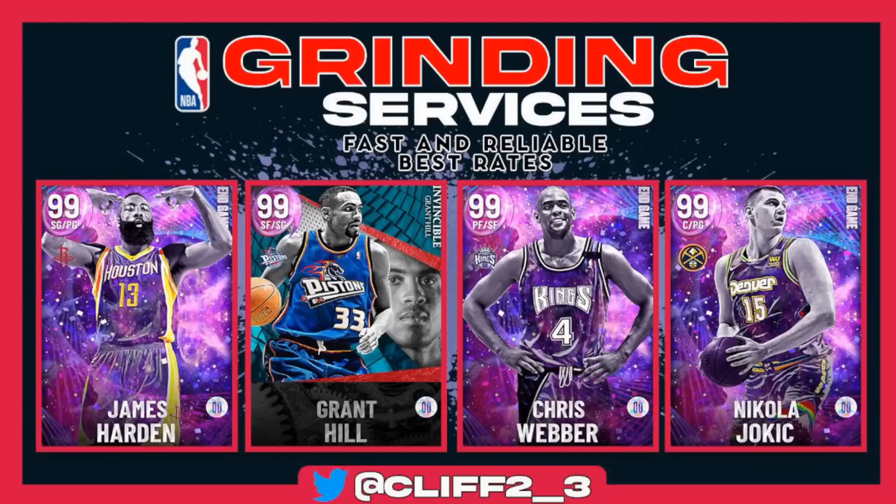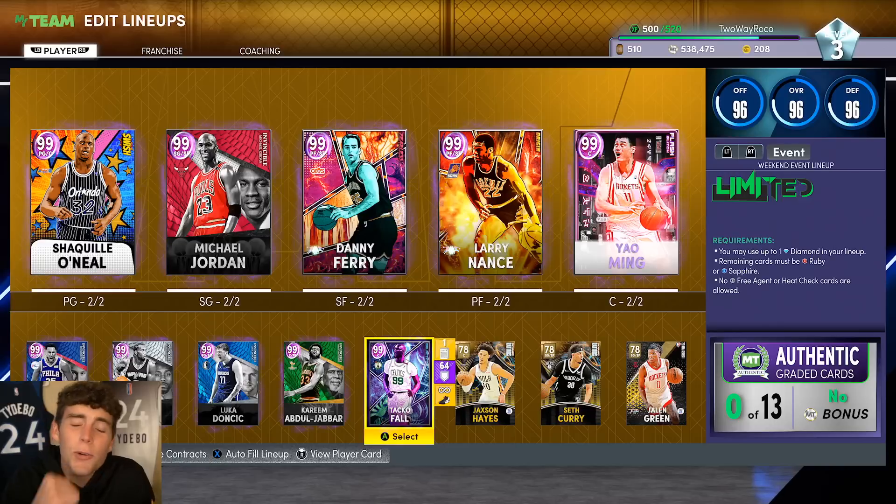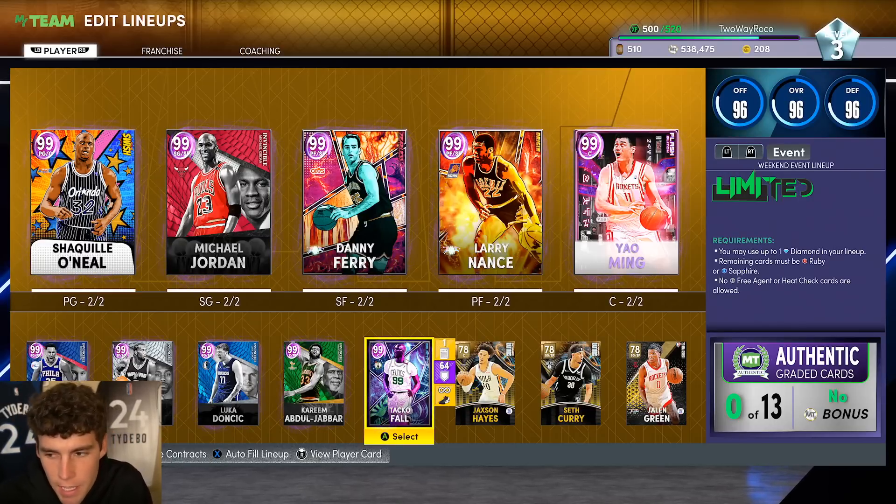If you guys need any grinding services done that are fast and reliable, hit up my guy cliff two underscore three on Twitter. He does domination, reward James Harden, MyTeam Unlimited, Grant Hill, clutch time, Chris Webber, or even end game point guard Jokic. Hit up cliff two underscore three on Twitter.